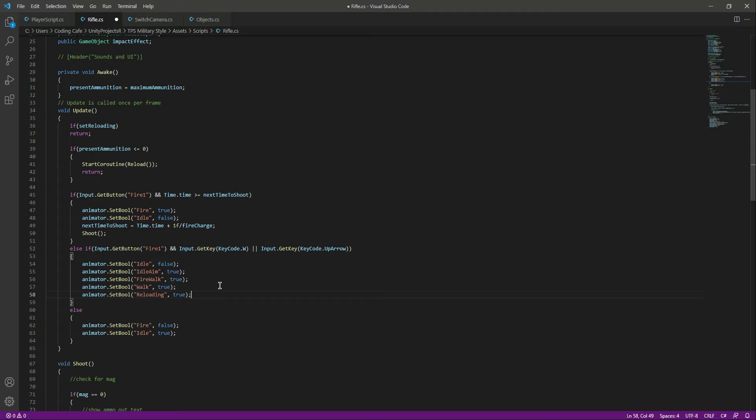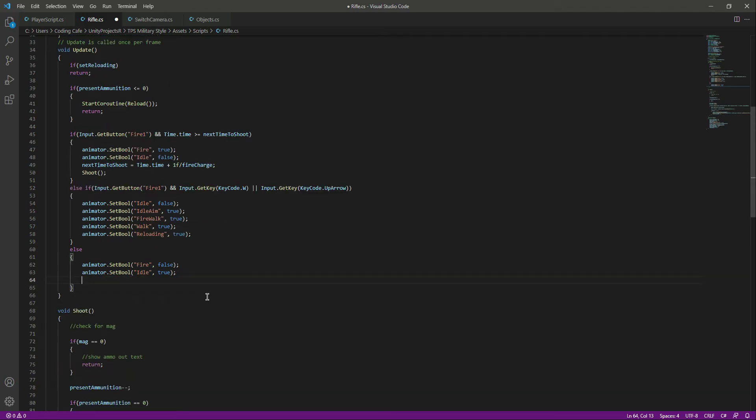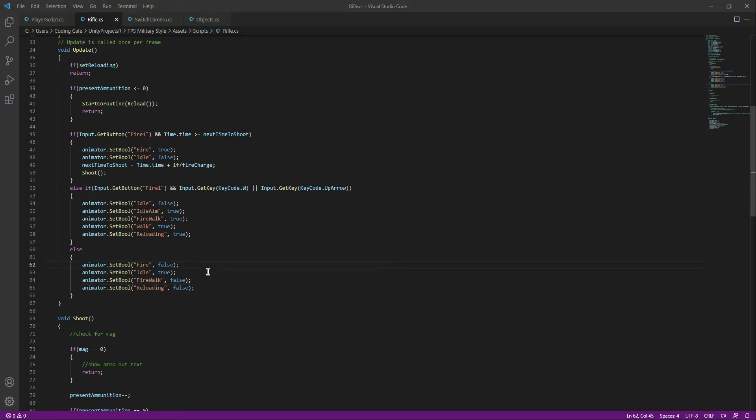Because if you are walking and aiming we will play the fire walk, but if we stop walking and are still aiming then we want the idle aim to be true. We also want fire walk to be true, and walk to be true as well — because if we are walking and aiming and then suddenly stop aiming, we are still walking. We will also set reloading to true, and in the else block when we are not walking or aiming we set fire walk and reloading to false. Save this and get back to Unity.